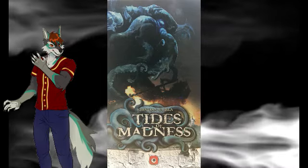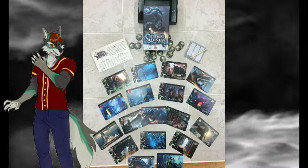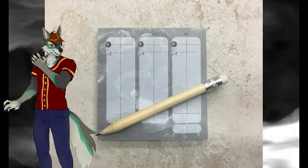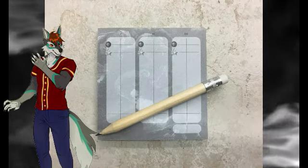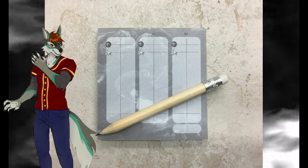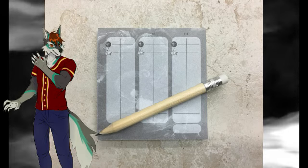First off, let's take a look at what we have. Tides of Madness comes with 18 cards, a notepad and pencil, 20 madness tokens, and a rule sheet. The notepad itself is actually a pretty nice addition, as a number of games that I've bought that require bookkeeping leave it up to you to have your own supplies. However, I can't bring myself to use the notepad because it looks just so well made. And as a little bonus, the pencil comes sharpened.